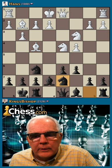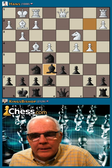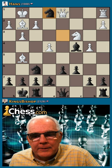Bishop e7, let's castle. c6, queen's knight d7, now knight e5 — free knight. Let's retreat, take the pawn. Now we have a fork. Let's take the rook. Now knight d7.